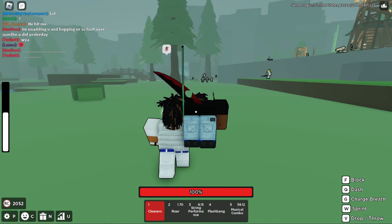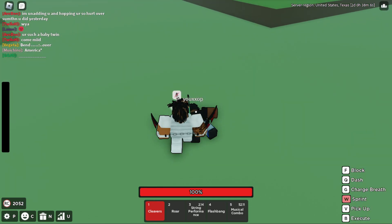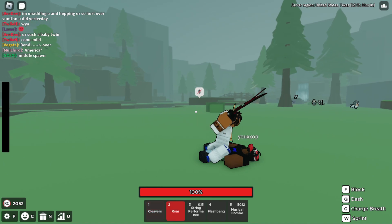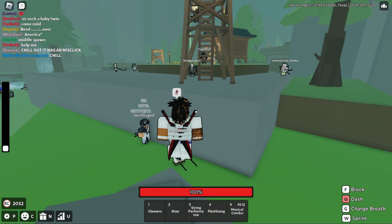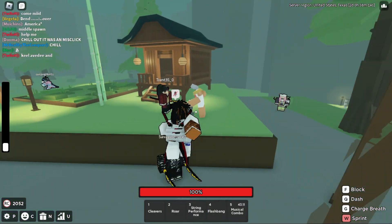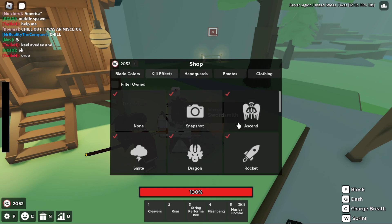If you're wondering how to execute people, all you have to do is drop them or not carry them at all, stand over top of them, and click B. It's very simple to execute. You can also change which execution effect you have by clicking on Kill Effect in the menu.